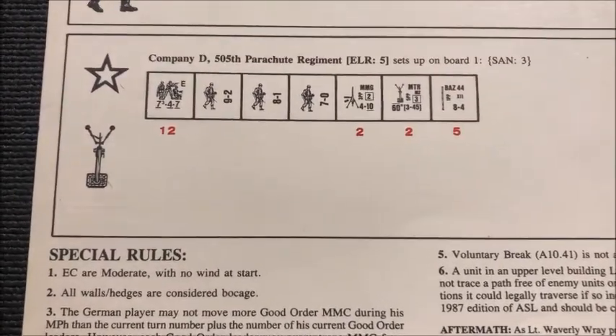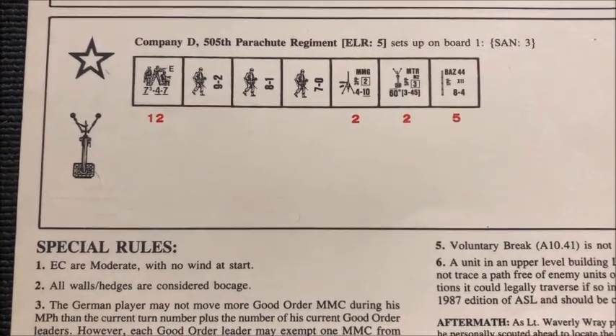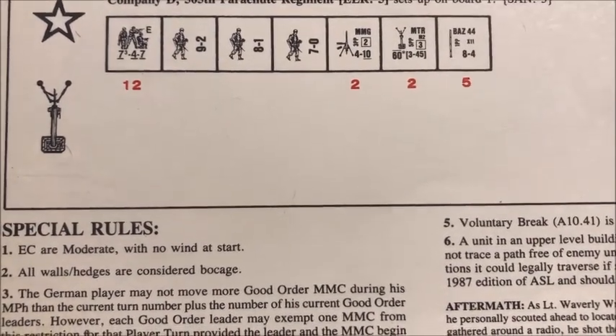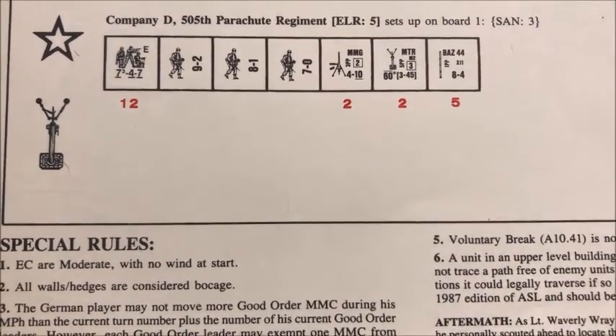For the Americans, we have Company D, 505th Parachute Regiment, with an experience level rating of 5. We're looking at 12 7-4-7 squads, a 9-2 leader, an 8-1 leader, a 7-0 leader, two medium machine guns, two light mortars, and five bazookas.